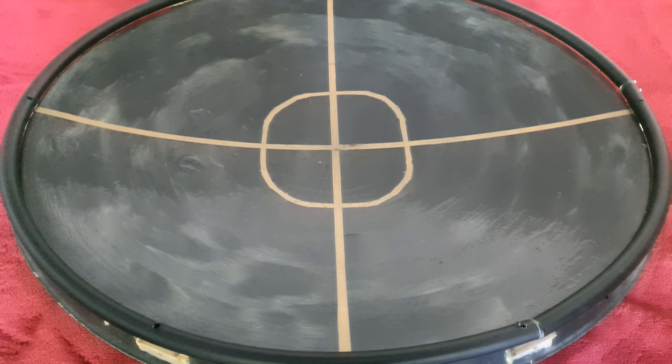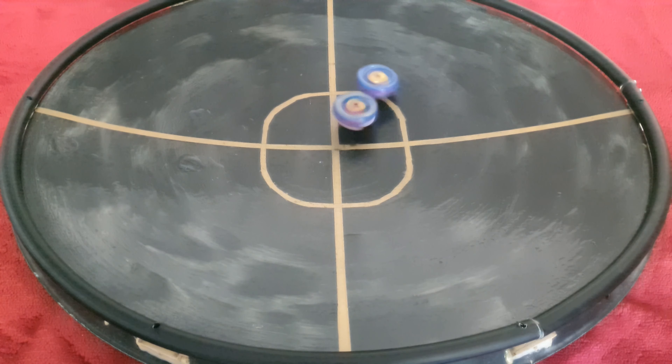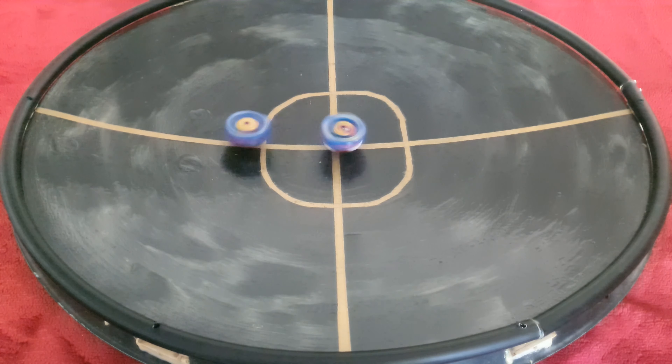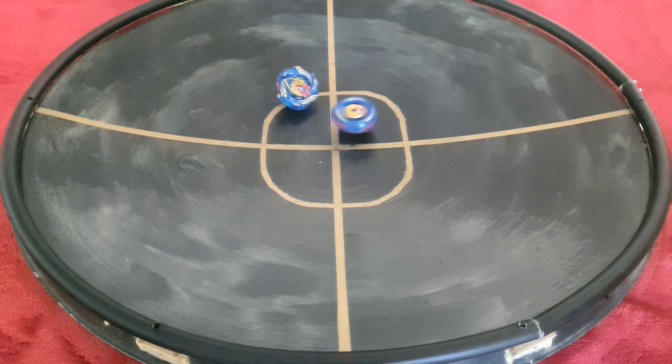On to round two. Hasbro is chasing Takara Tomy as it moves into the middle. Hasbro is circling around the Takara Tomy. Takara Tomy doesn't seem to hold on as well with its stamina — and there we go. Hasbro takes the win in round two.